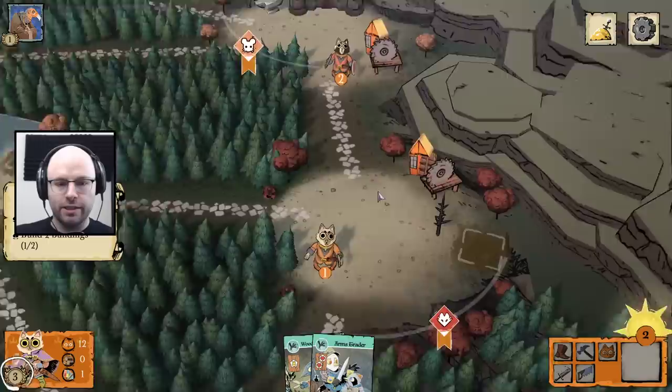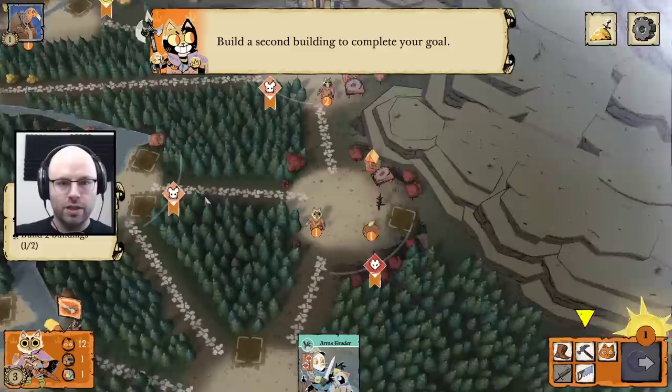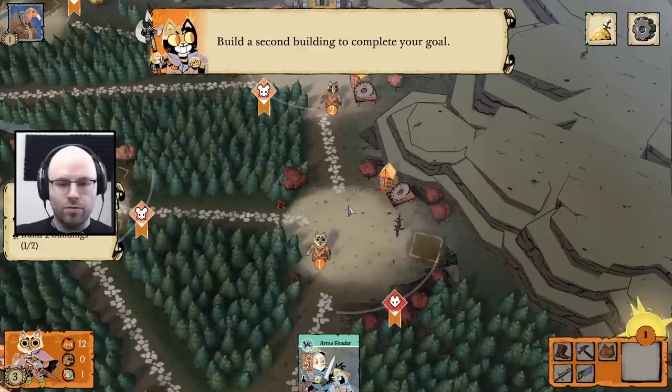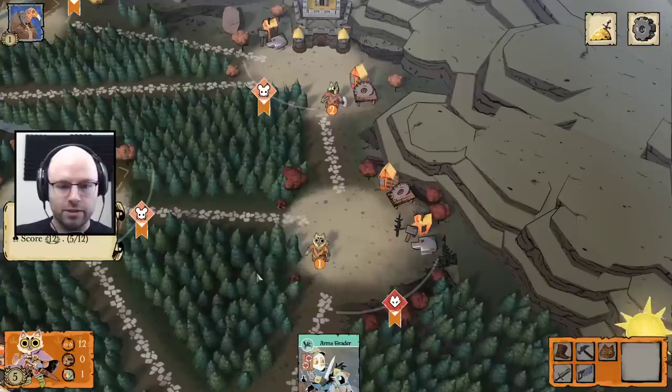Let's do that then and overwork this clearing — thanks for the wood. Excellent, you now have enough wood to make another building. You may spend any wood on the map connected to the clearing you wish to build to, so long as they're connected by clearings you rule. I want to build a workshop, but I want to make sure I'm in the right suit — fox territory. So we're going to build a workshop here. So this shows how many victory points you get for each building — we're going to get to 12 real quick.